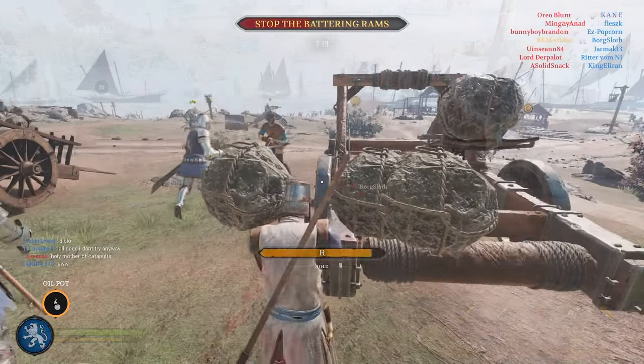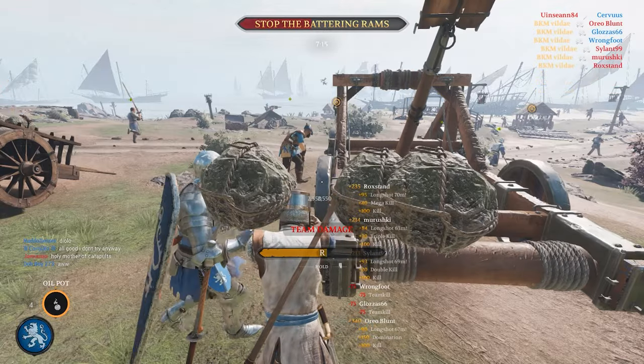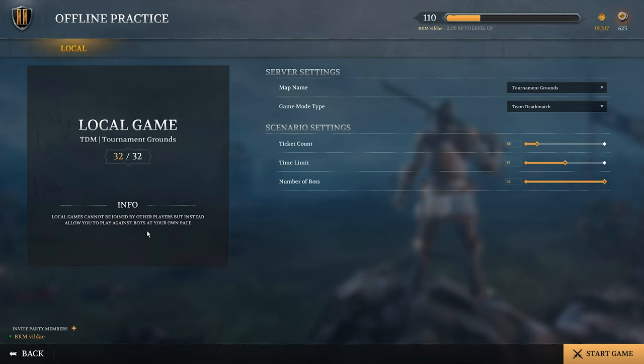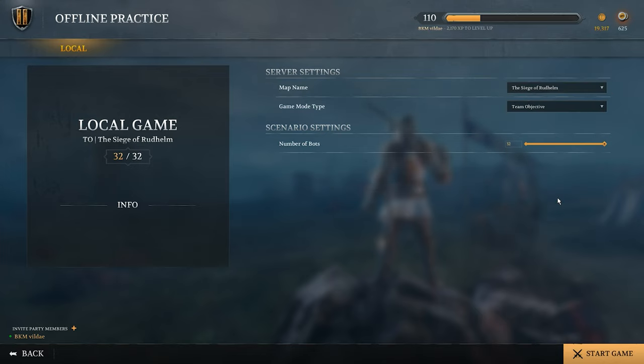Guessing the range can be difficult sometimes, but it's the most important thing — it's the factor that divides bad catapult users from good ones. If you wish, you can try it out in offline practice with bots. Hit offline practice and go to Fall of Landspire or Siege of Radhelm.